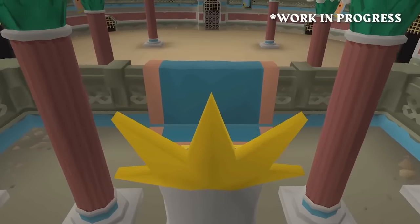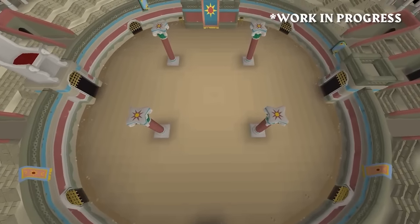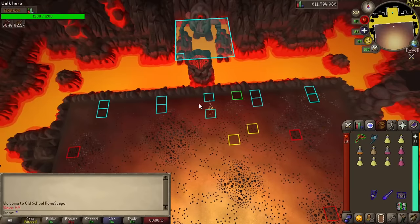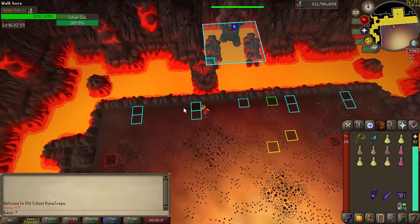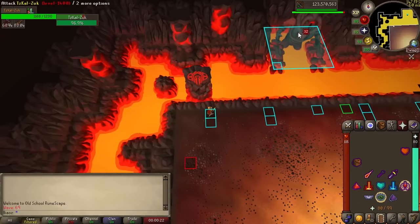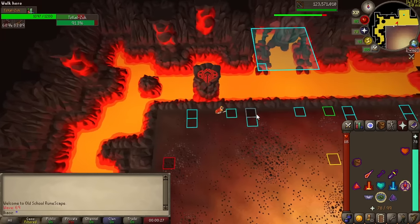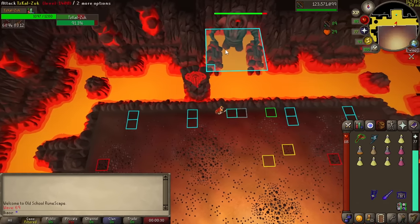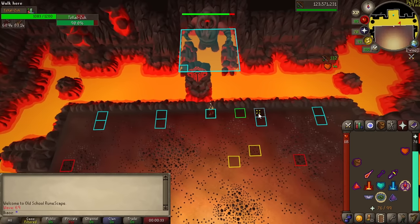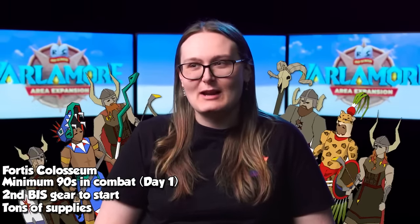And now, for what pretty much all of you have been waiting for — the Fortis Colosseum. This aims to be a new PVM activity to please the most hardcore players, and if you find it difficult, you know exactly who to blame. I'm not going to go too much into the mechanics simply because we know absolutely nothing about them other than what a few enemies look like. Jagex confirmed that a supposed leak of the final boss was fake, and banned the people behind the plot to inflate Spectral Spirit Shield prices. The important thing is that the new wave-based encounter will feature a buff and debuff system, and you will be able to alter every single run according to what suits you the most.